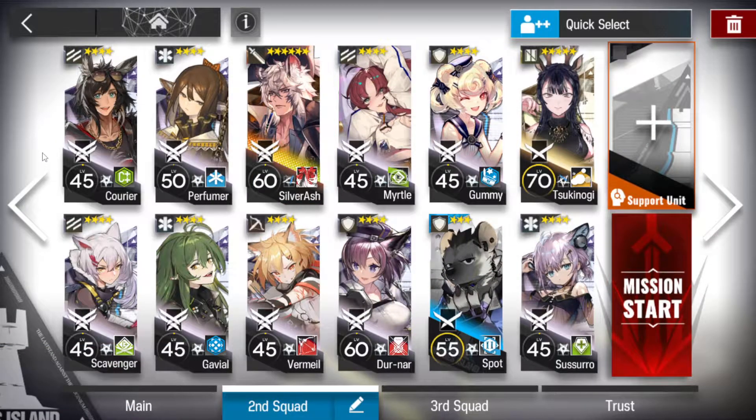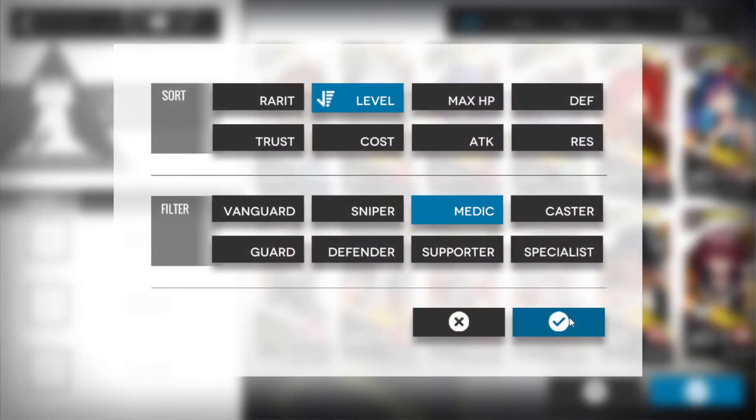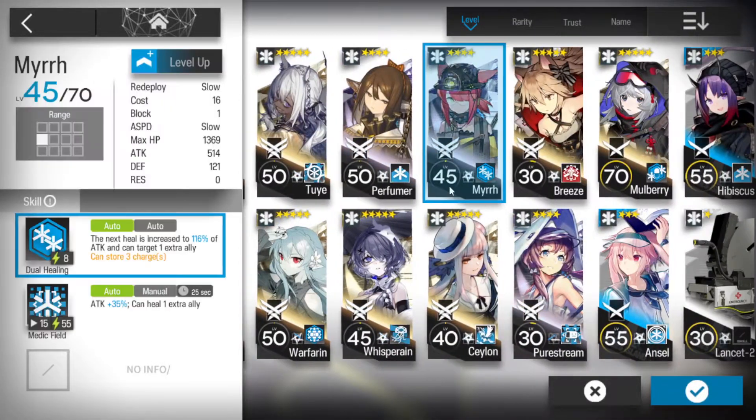Now this is going to be super easy if you have better healers. This is a little bit all over the place. So we have two standard vanguards with Myrtle. I would not suggest using Perfuma - I would actually suggest using another standard medic. So we'll grab Myr.